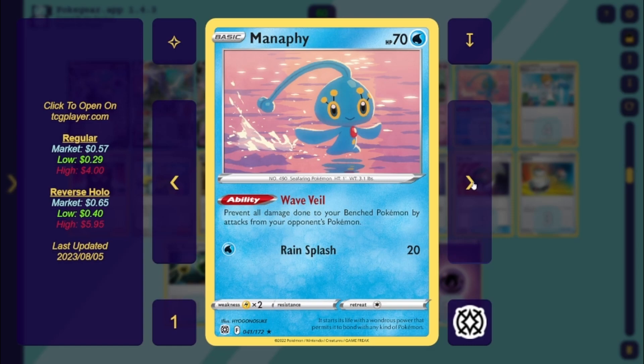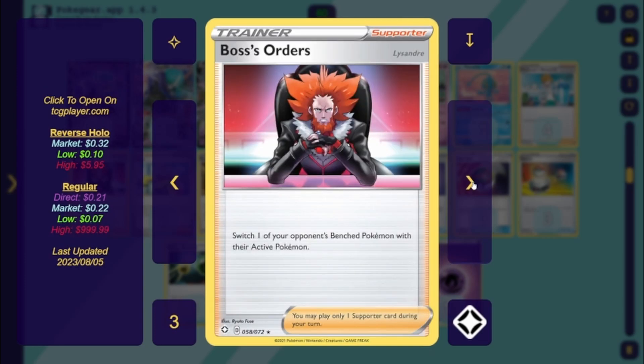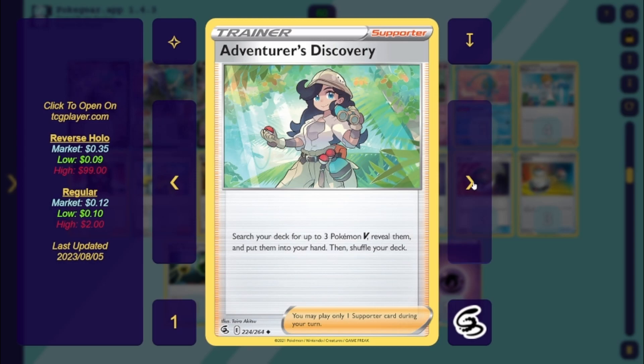Now for trainer cards: four Professor's Research — discard your hand, draw seven. Three Boss's Orders — lock something in with Path or go aggro for a turn-two knockout. One Iono from Paldea Evolved — each player shuffles their hand to the bottom of their deck; if either player did that, they draw cards equal to how many prizes they have remaining, so you can get your opponent down while still drawing with your ability. One Roxanne — if your opponent has three or fewer prizes, you draw six and they draw two — then you get Path into play and keep drawing cards.